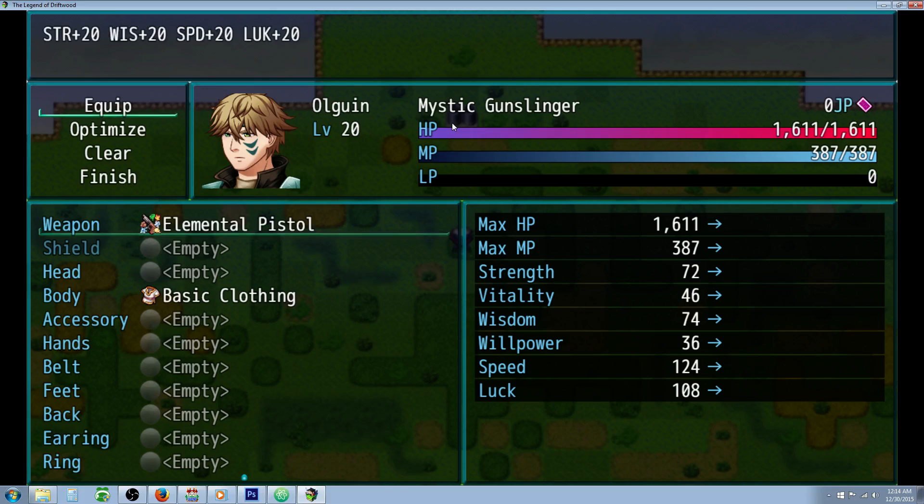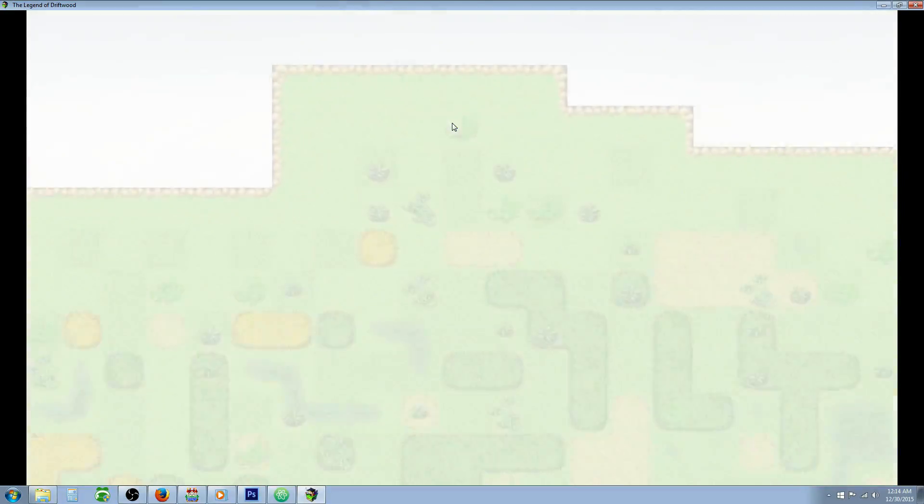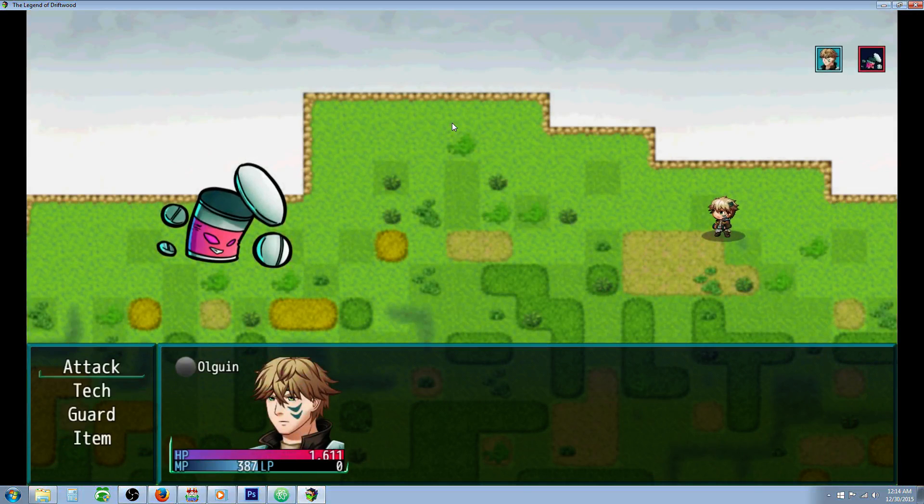The Elemental Pistol uses Yanfly's Weapon Unleash plugin, so you'll need a few plugins: the Yanfly Core Engine, the Equip Core, the Battle Engine Core, and Yanfly's Weapon Unleash plugin. This pistol has a 40% chance to do a regular attack, but a 10% chance to use each of the elements.